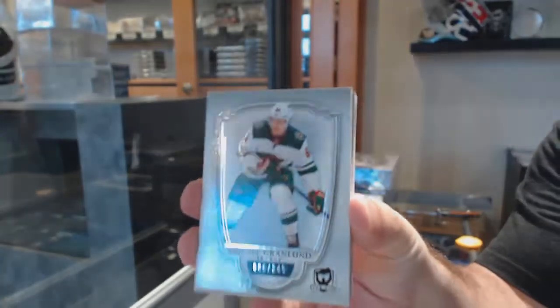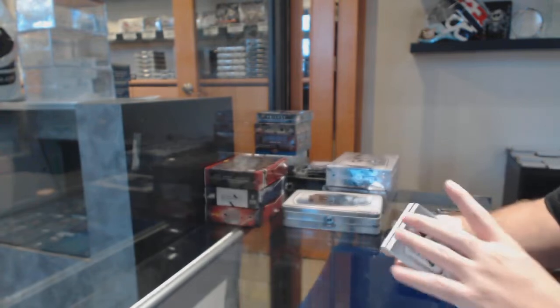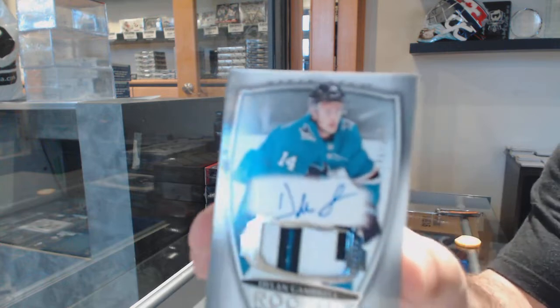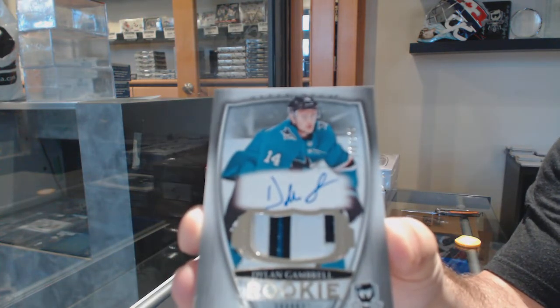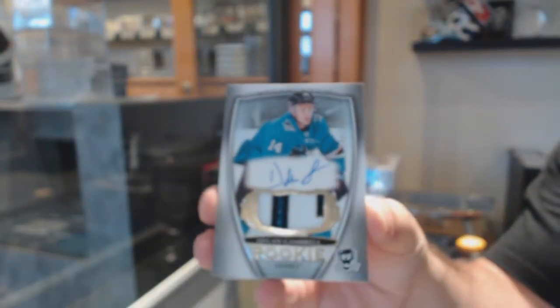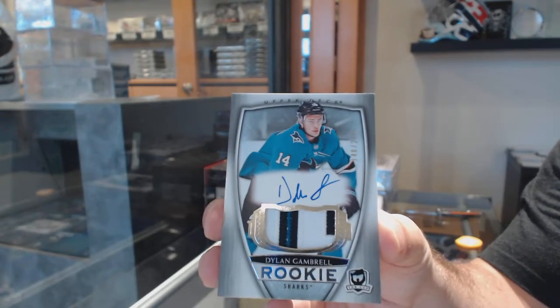249, Grandlin Bass. Dan had him in the back. 249, very nice three-color Ricky Paciato. Dylan Gambrell. So if you're going to get a not-the-greatest-named rookie, it never hurts to get a patch like that.